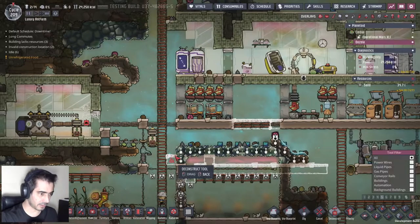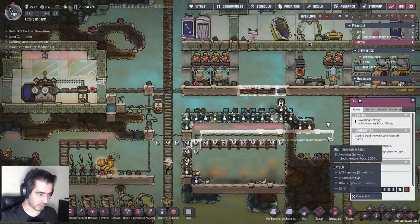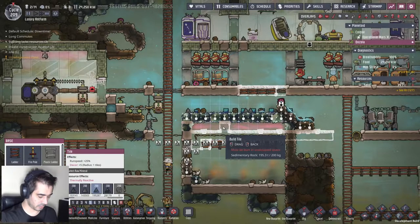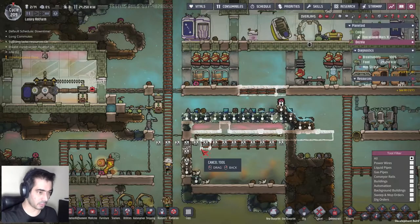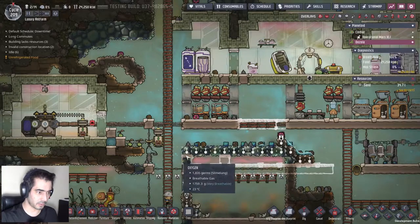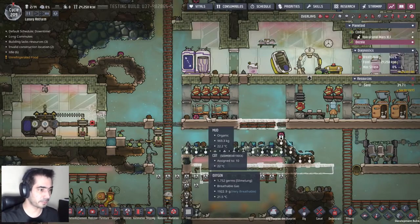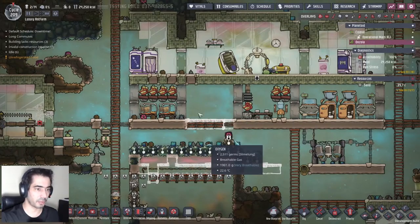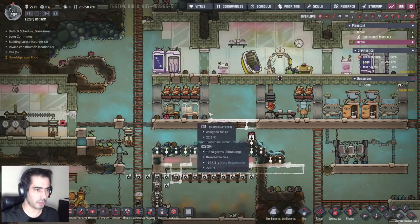Let's cancel this and see - like that so it's one, two, three, one, two, three. My water lock will start here because I want to place a fire pole here so they can get from here to the room. This will be their recreation room - small but efficient.